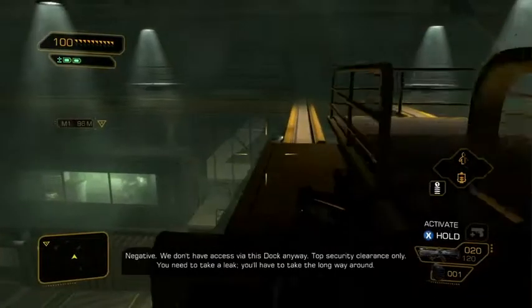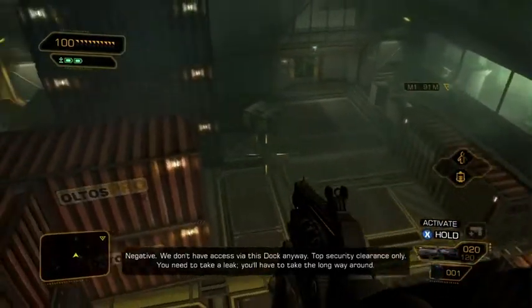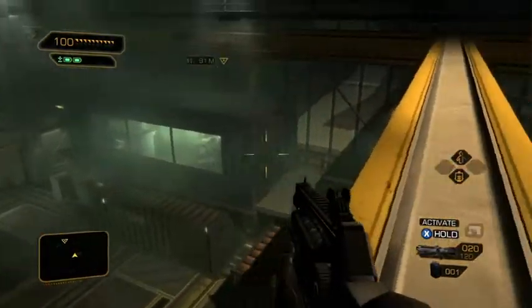This being a Deus Ex game, it is a very good idea to avoid cameras and remain stealthy. Look for alternate paths. We can see a custom Belltower box guard right over there.